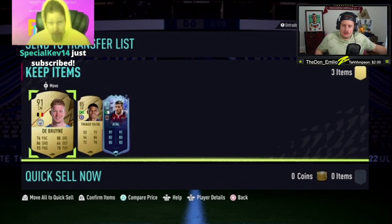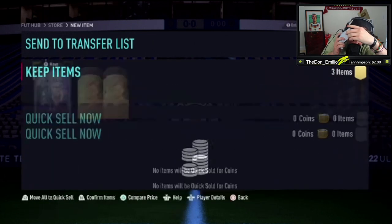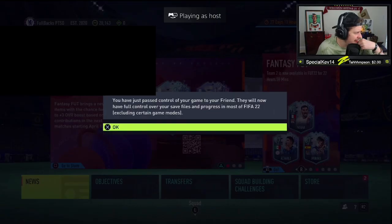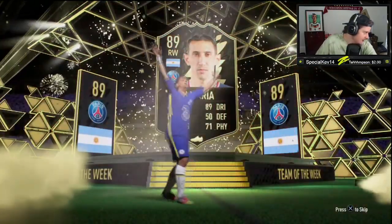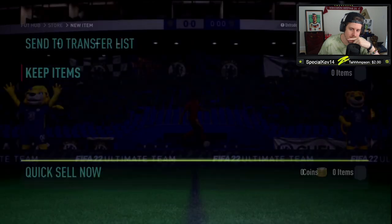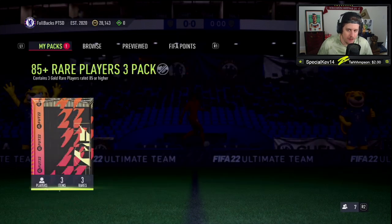Do not even — no, no, no, no, no. Inform Di Maria! Analito Di Maria, vamos! Reading FC are massive. I'm going to predict a 90-plus rated behind him. 89 Di Maria goes for 45k. Gianluigi Donnarumma goes for about 35-40k. And then a Sirugu — I believe that's a relegation side, I think that's Genoa. That's a decent little pack. 85 plus rare player three pack.